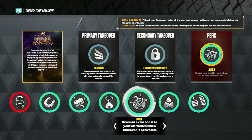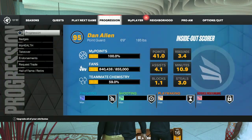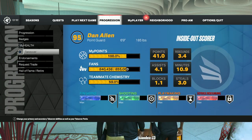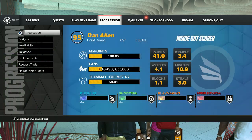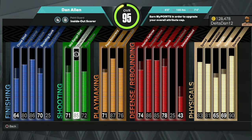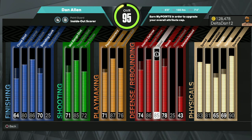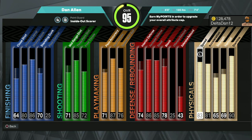The Juice badge says it gives you an extra boost to your attributes when takeover is activated. It gives you a plus 10 - it's either plus 10 or plus 11, I'm not sure which - to every category, every attribute. That is actually insane if you think about it. It's a plus 10 to everything, but keep in mind you have to be in takeover.